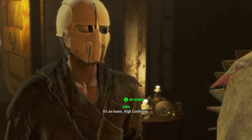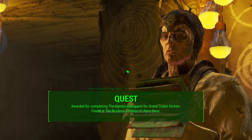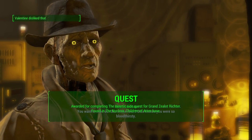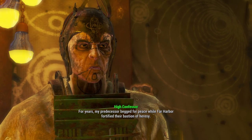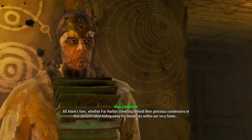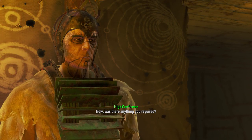The Adam's Judgment is given by Grand Zealot Richter to the player after completing the Heretic side quest. In order to get this side quest, you have to go to the Nucleus, which is the Children of Adam base in the DLC. You can actually obtain this weapon within the first hour of the game if that's your number one priority, but you must complete Far From Home and travel to Far Harbor — that's the very first Far Harbor quest and it's basically necessary to start this DLC.